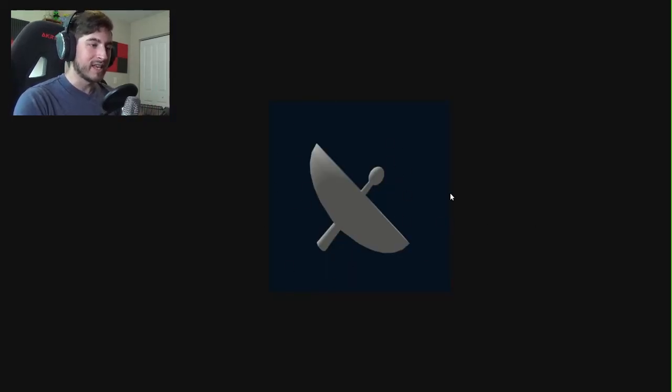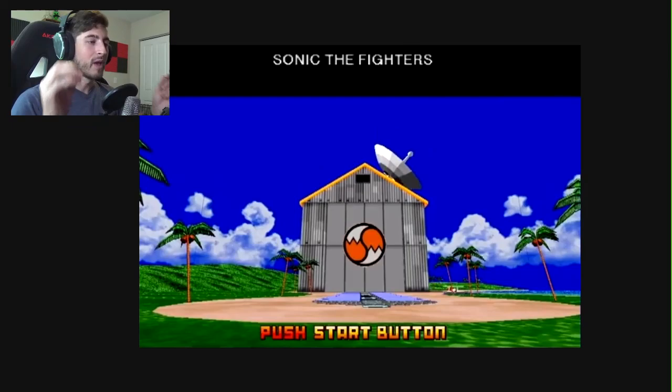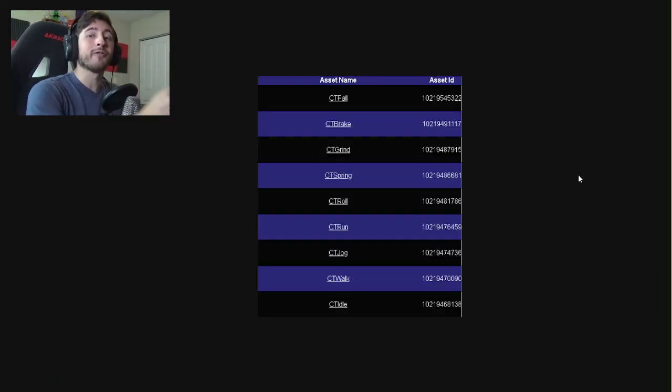What makes it almost confirmed that this is Tails' lab is the little satellite dish. Unless there are aliens coming to Song Speed Simulator — most likely not — this belongs on top of Tails' lab. If we take a look at it, it all comes together: that light bluish stuff we saw before is on the floor, we've got the side paneling, we've got the satellite dish, and the big logo right there. That definitely sells it for me.